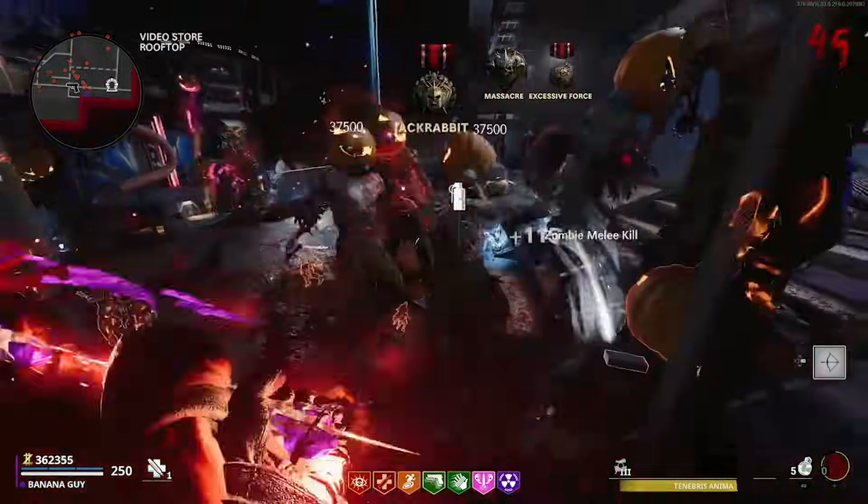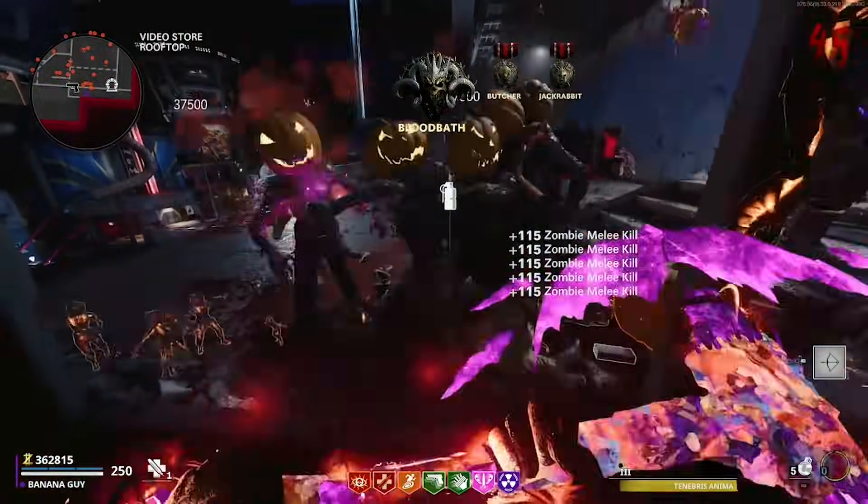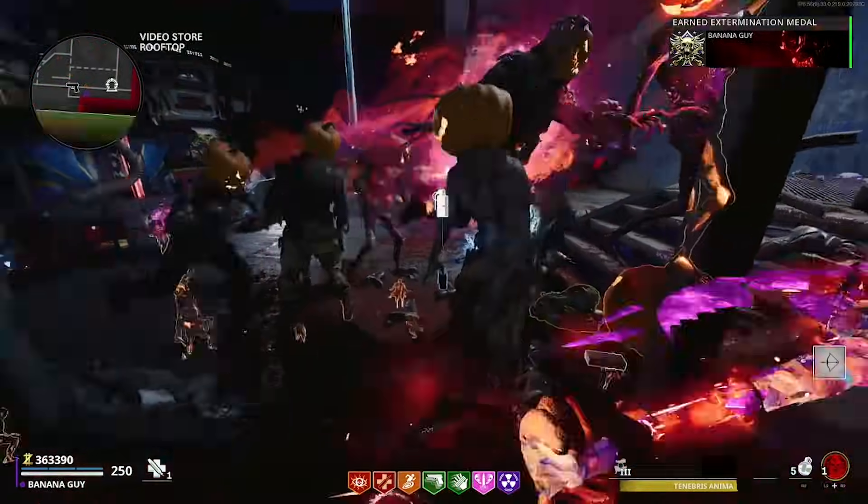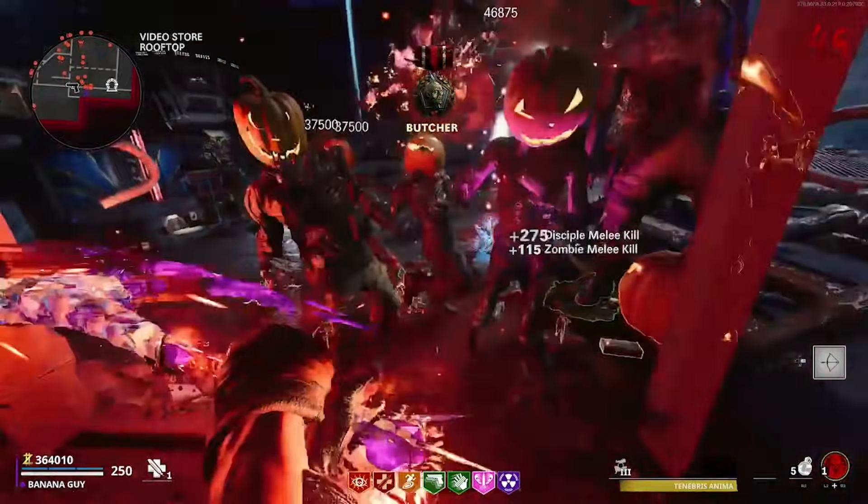The abomination zombie type can hit you; however, having a high-powered weapon can easily make it so it's not that much of a threat. If you would like to exit this spot, have the Exfil tier 3 or above and use Exfil forward.